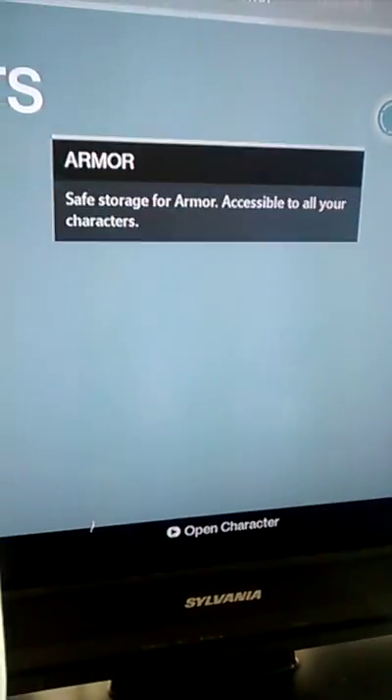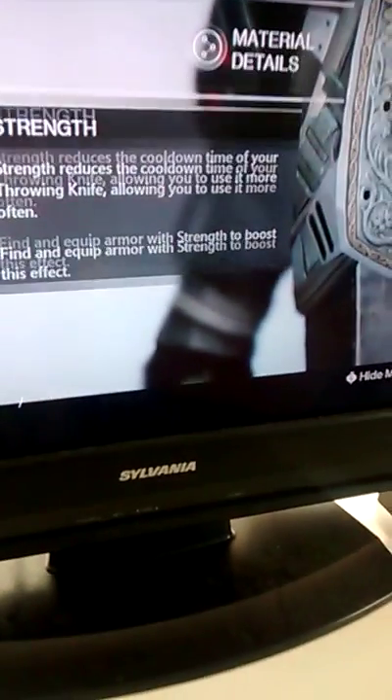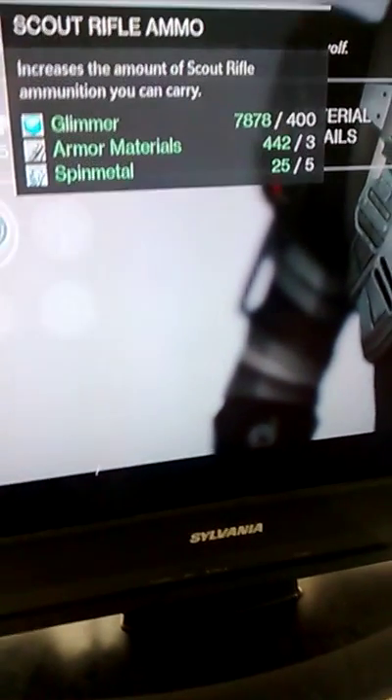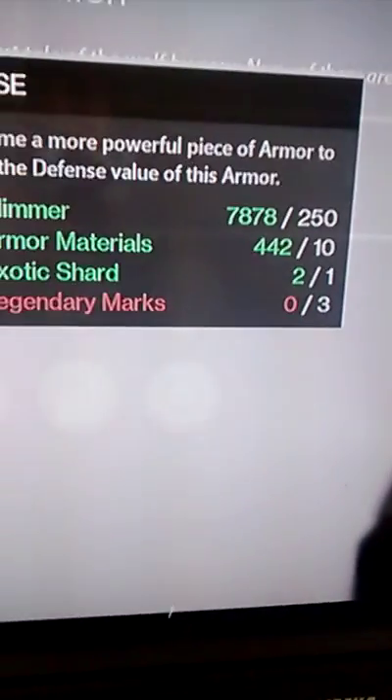And then for the armor, I got quite lucky. I'm running my Hunter — I've been running my Hunter for the past two days — and I got the year two Crest of Alpha Lupi, which is totally great because arc burn defense, arc armor, sidearm ammo, scout rifle ammo, increase the intellect or increase my strength. And I can infuse it to make it stronger.